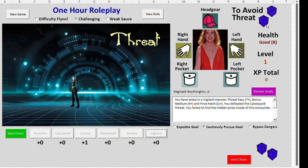I rolled a 13 to avoid the danger. That's probably high enough. You defeated the cyberpunk threat. You failed to find the hidden prize inside of the encounter. That's because I rolled snake eyes down here. I can always give chase and try to catch up with the threat and capture that prize, or I can just continue on with my adventure.